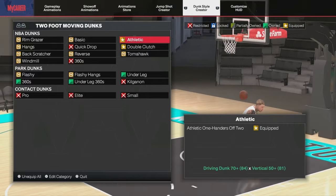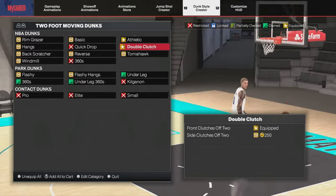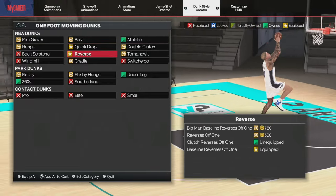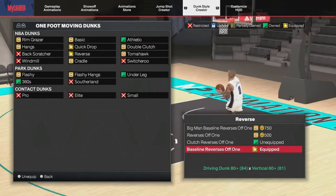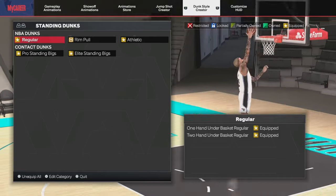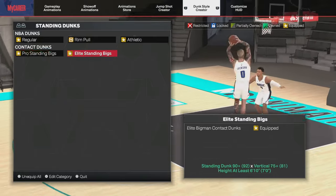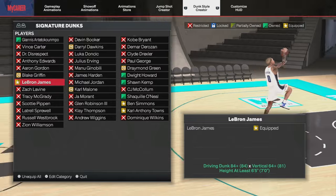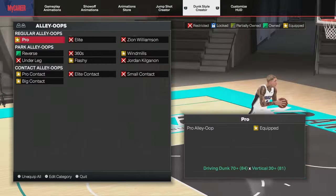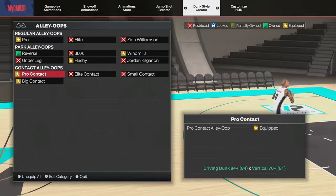Here are the dunk animations. For two foot moving dunks, equip the athletic one-handers off two. For front clutches, off two as well. For one foot, equip the quick drops off one and the baseline reverses off one. For standing dunks, equip one and two hand dunks under basket — regular and athletic, both of them. Equip both contact dunks: LeBron James, Ben Simmons, and Karl-Anthony Towns as signature dunks. For alley-oops, equip the pro alley-oop and both contact alley-oops — the pro and big contact dunks.